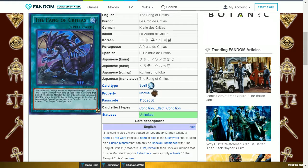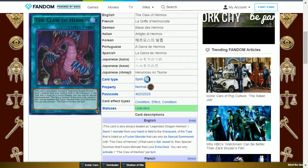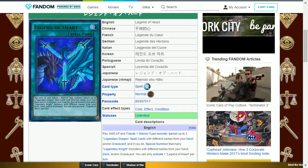The next card is the Claw of Hermos. This card is also always treated as Legendary Dragon Hermos. Send one monster from your hand or field to the graveyard of the type listed on a fusion monster that can only be special summoned with the Claw of Hermos — if that card is set, reveal it — then special summon that fusion monster from your extra deck. You can only activate one Claw of Hermos per turn. This is quite a versatile card — it's just type-dependent, which isn't too difficult to achieve if you're running multiple different types to go into various fusion monsters.